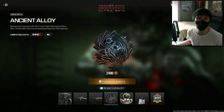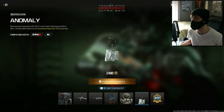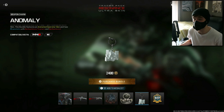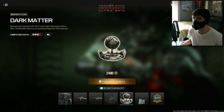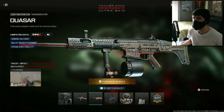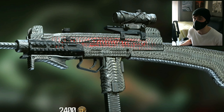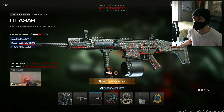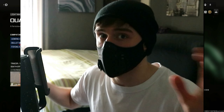The bundle includes an Anomaly charm which looks kind of cool but I don't see myself using it, a one-hour Battle Pass token which is useful, a Dark Matter weapon sticker I'm absolutely not using, and a large decal I'm also not using. The blueprints themselves, apart from the SMG which seems to move to some degree, look pretty bad.